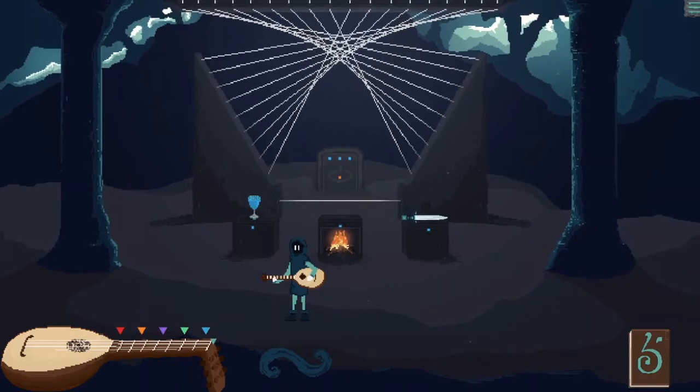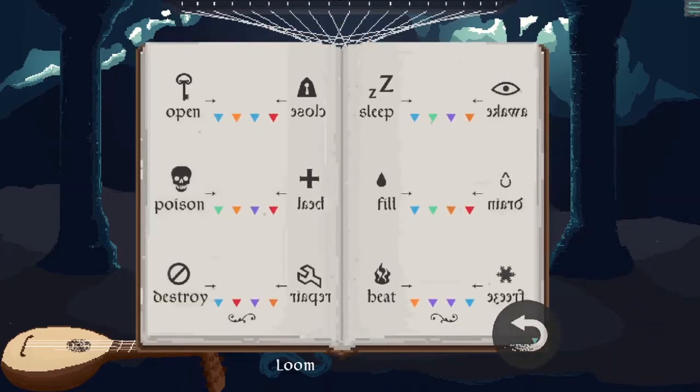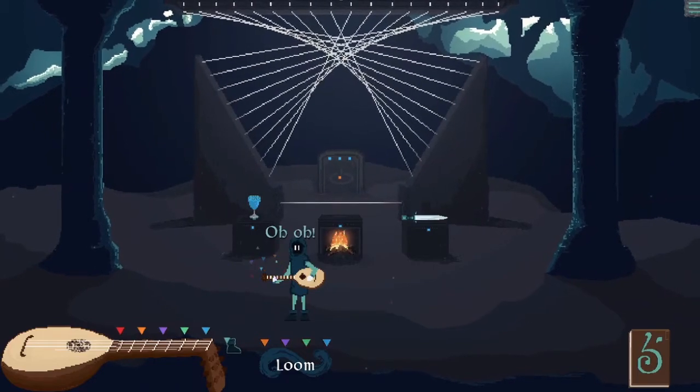What you need to do afterwards is actually click on the loom — what they call the loom, the weird eye thing, yeah the loom — and then wake it up using the awake melody, the reverse of sleep. And after that, you're done. Basically, that's the whole entire game I just narrated.